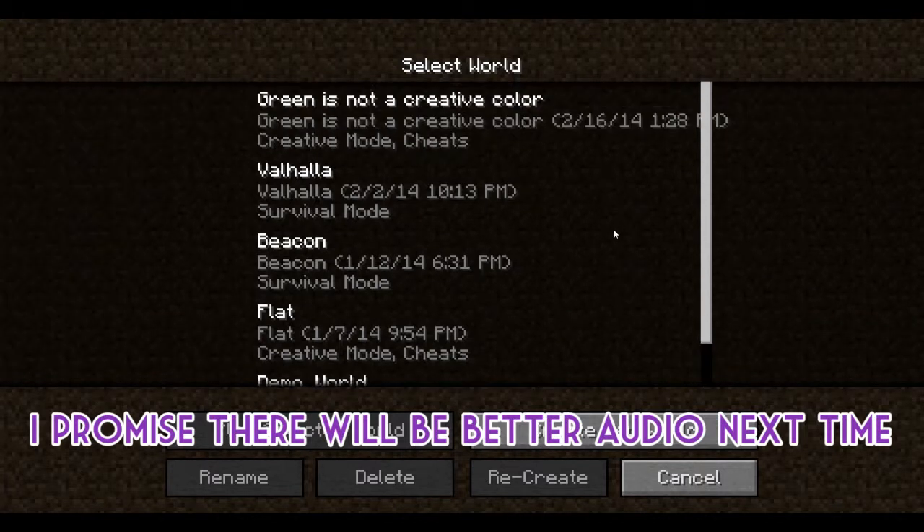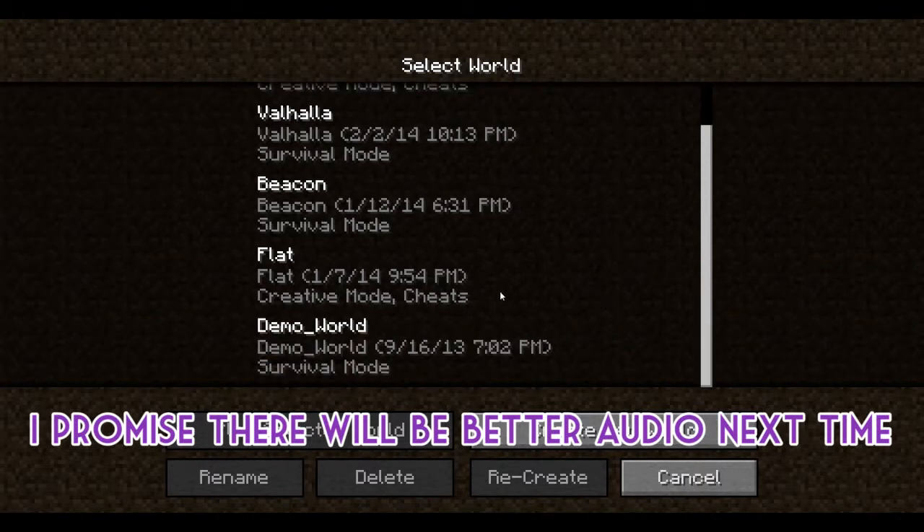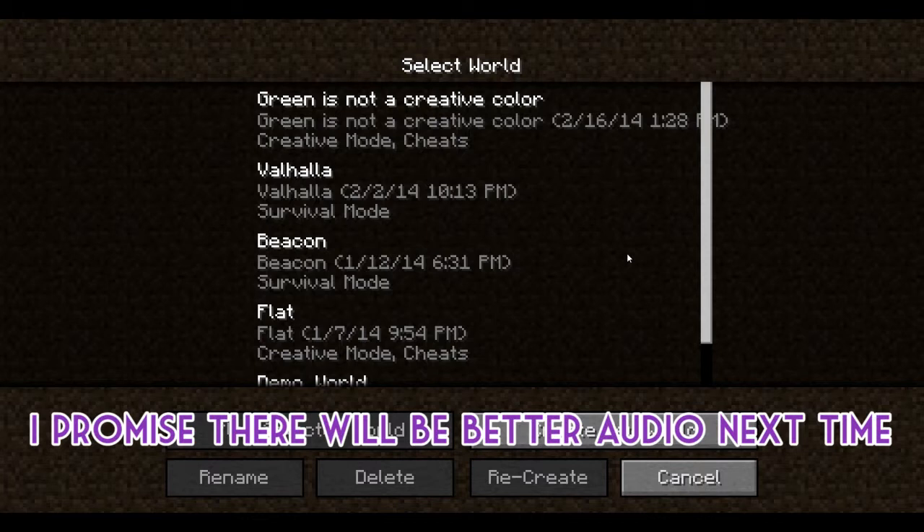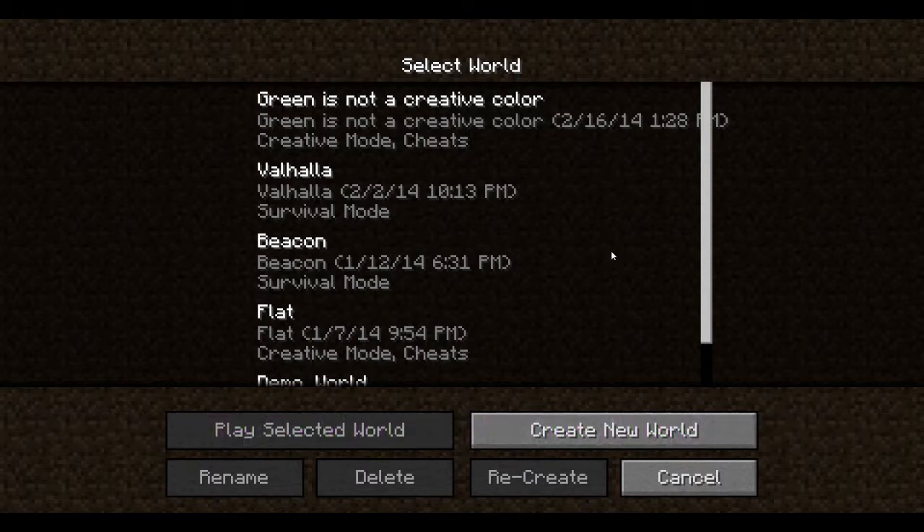I have a couple different worlds. I don't know why I still have the demo world in there. I have a flat world just because I use it to make stuff sometimes. I have one called Beacon, which is a reference to Ruby for sure. I can't remember much about it because I haven't played it in a while. My main world which I'm going to show you is Valhalla, and then I also have a weird creative mode just for when I want to play with TNT and stuff, and that is called 'green is not a creative color.' I make a lot of references in naming my Minecraft worlds.